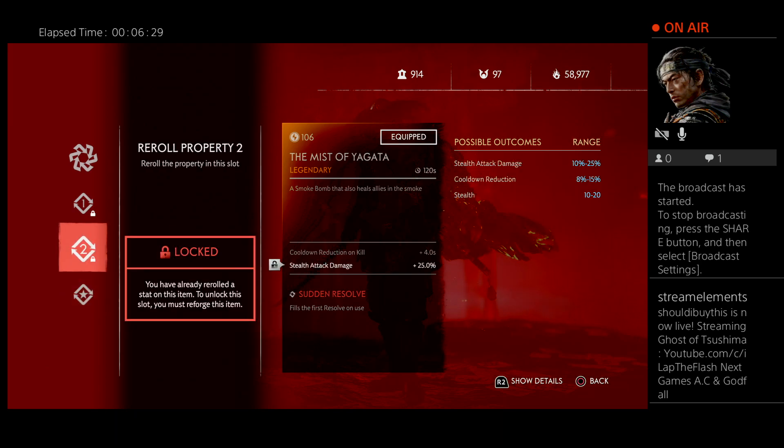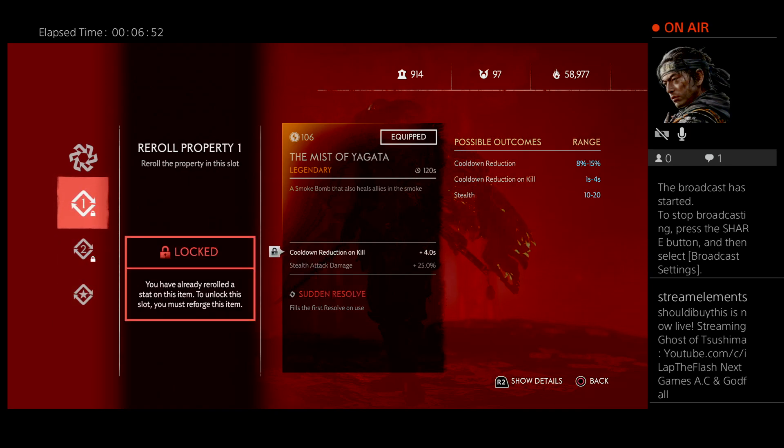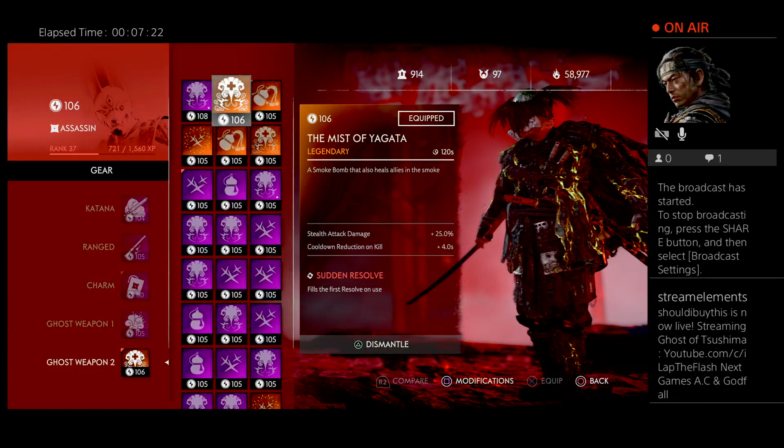For your last slot, you have three options: Southern Resolve, Black Powder, or Munitions. Munitions can come in handy in story mode more than survival, and potentially in raids. Ideally, if you can get the roll with cooldown reduction on kill — I get a lot of kills so I like that — or straight cooldown reduction, which is very good on high-timer waves like the 90s and 120s. Definitely stealth attack damage for this one. It's easy to swap out since it only requires the daily challenge and the flame challenges.